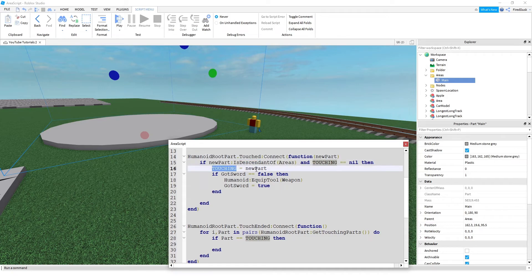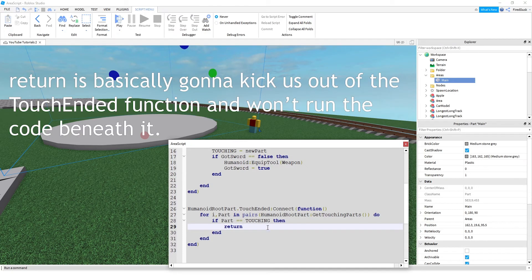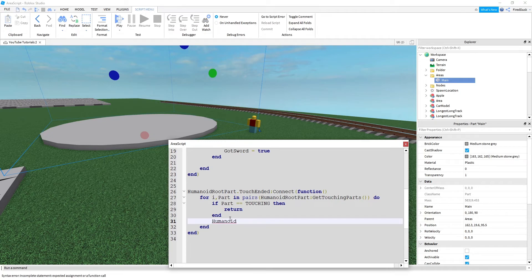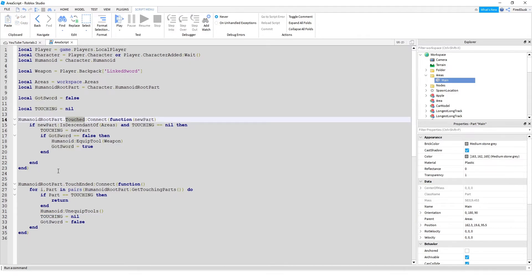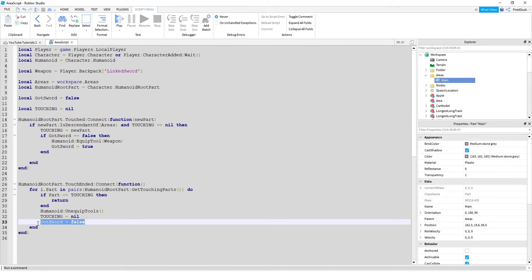So touching is set to the new part, which should be 'main'. If the part we're touching equals that main part, we return. Otherwise, outside the loop, we do `humanoid:UnequipTools()`, set `touching = nil`, and set `gotSword = false`. Setting touching back to nil lets the code run again next time we enter the area, and setting gotSword to false resets our debounce.